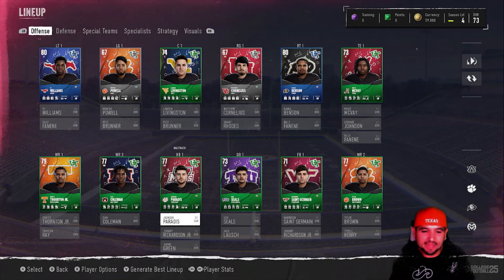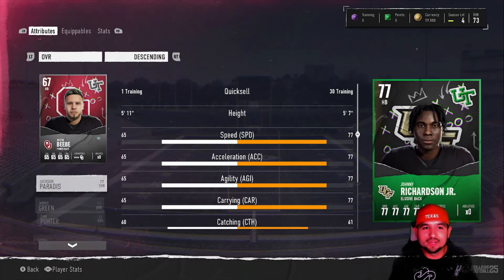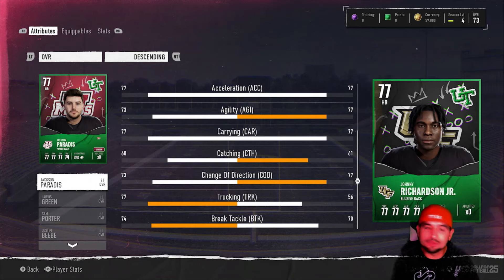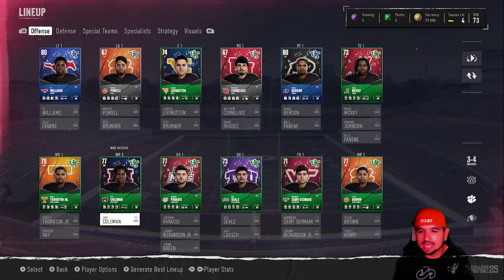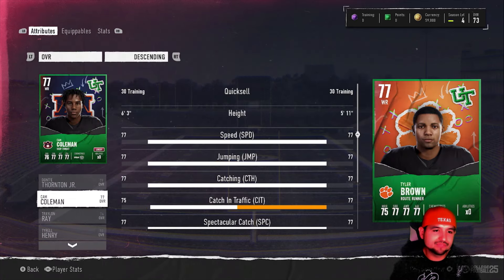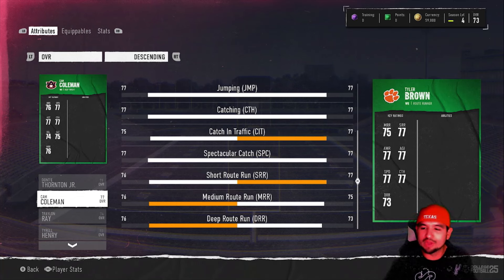Unfortunately we don't have a quarterback yet, but we have two 77 speed running backs so it really doesn't matter who we start. I want to run with power backs this year, so we're sticking with Jackson. Wide receivers: one Tennessee wide receiver, a Clemson wide receiver, and an Auburn wide receiver. I'm checking their heights — this is the 5'11 guy, the 6'5 guy, and our slot receiver at 6'3. Honestly amazing — two giants and one smaller guy, which is great. The bigger guys have better medium and deep route running.